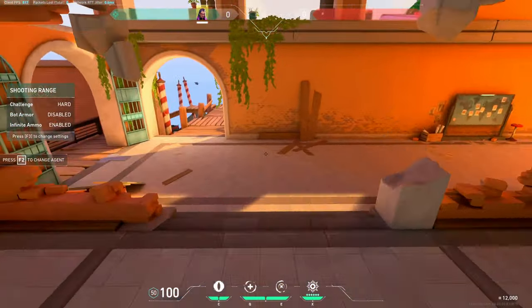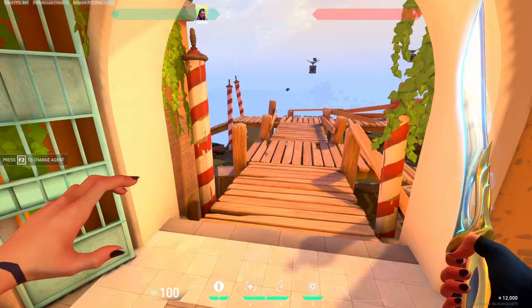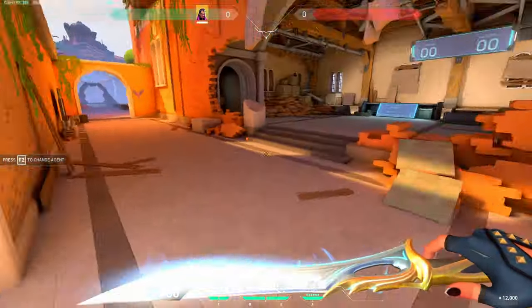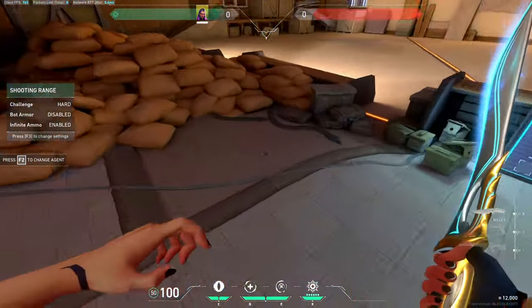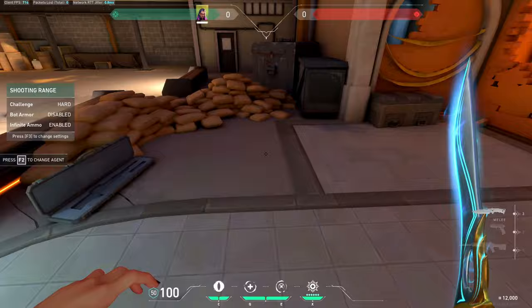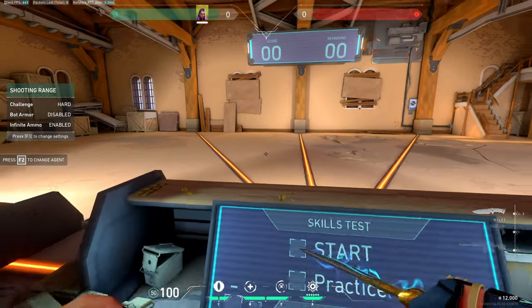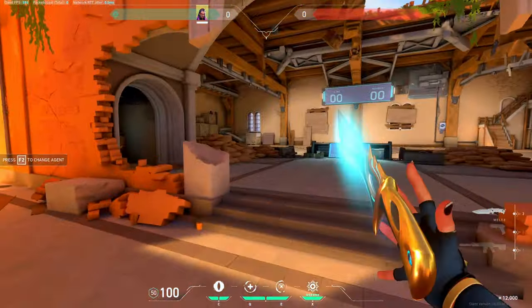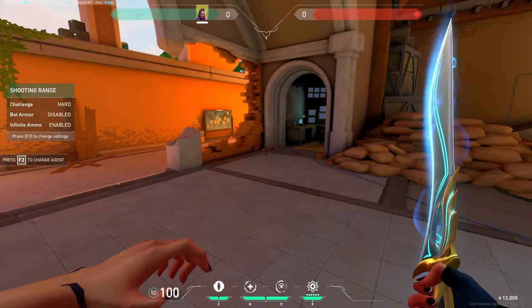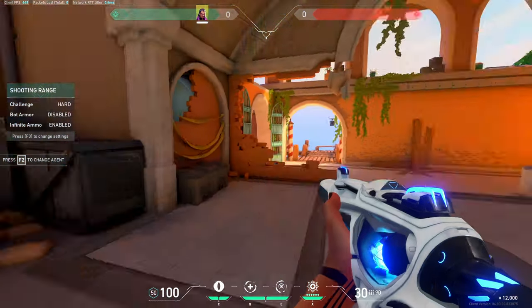With low sens — I was at a higher sens but lowered mine because I wasn't feeling consistent enough, and it helped a lot. I feel like in this game low sens is better for sure, but it's personal preference. Low sens gives you more control, but sometimes you might not have enough mousepad space for larger flicks, and you have to be really good at resetting your mouse. With higher sens you don't have to reset as often.